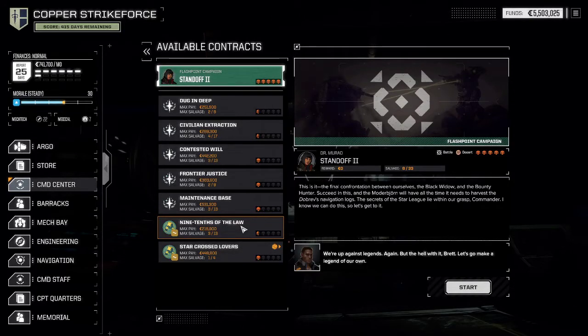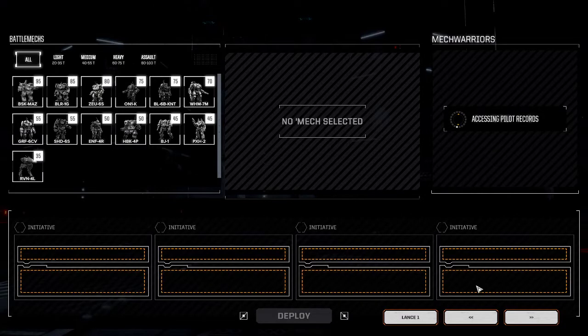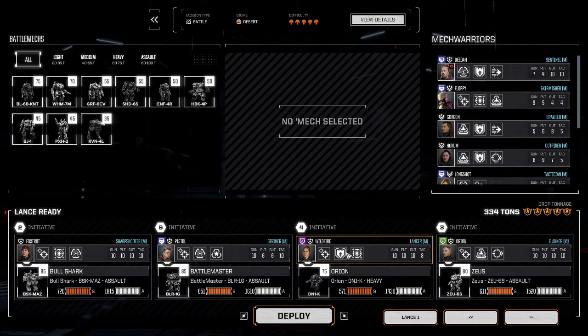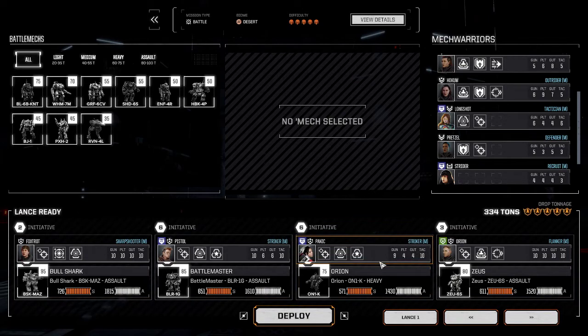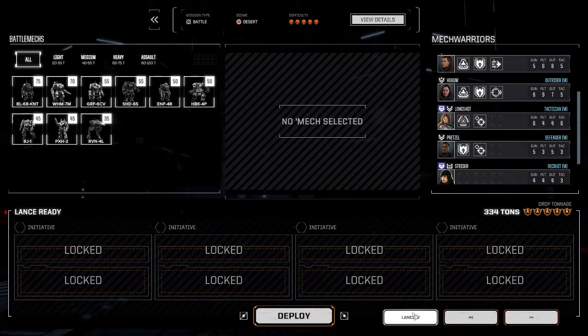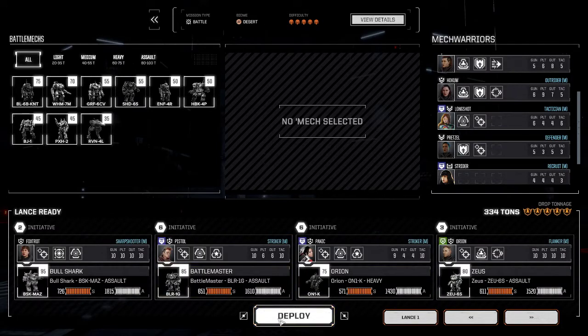Welcome back to Battletech Advanced 3062. We are doing the second part of the Flashpoint — it's a five skull. No money, but we get great salvage. We're taking the same crew pretty much. The only difference is I'm going to kick Wildfire out and put Panic in to build some more points on her end. We're coming in with 334 tons: a Zeus, a Ryan, a Battlemaster, and a Bullshark. So that's it — we are going part two, here we go.